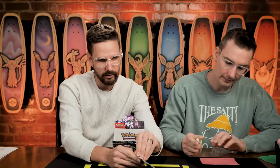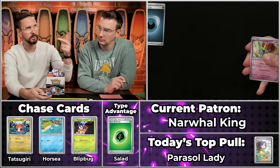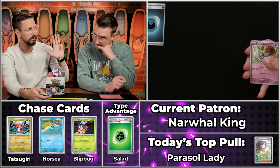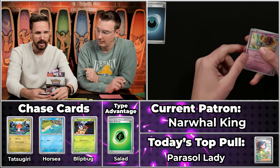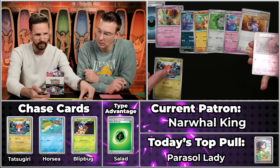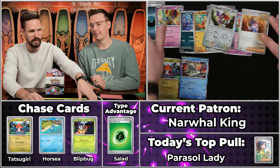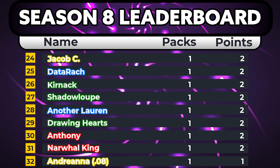Next up, Narwhal King — who won last place last season, earning them an ETB. Last place on a three-month season gets an ETB; first place gets a whole booster box. We've got Gimmighoul, Purloin, Mienfoo, Ferroseed, Gourgeist, Professor Sada's Vitality will score, Tinkatuff will not, Ipom will not, and the Golisopod. Just two points for Narwhal King — almost replicating last season's results.